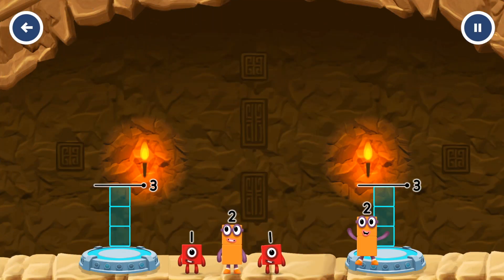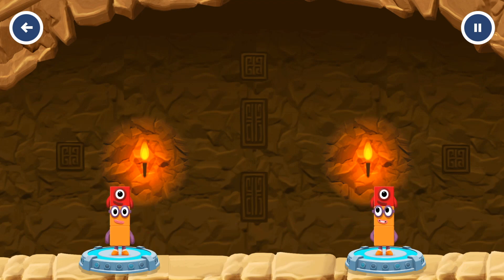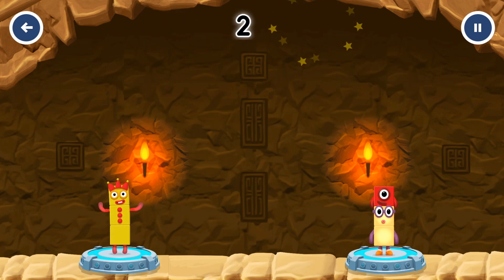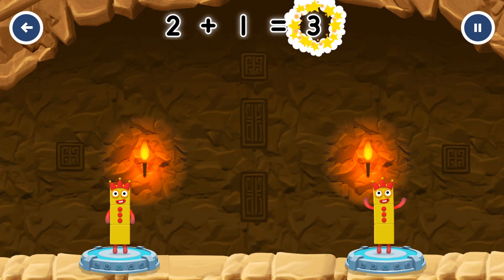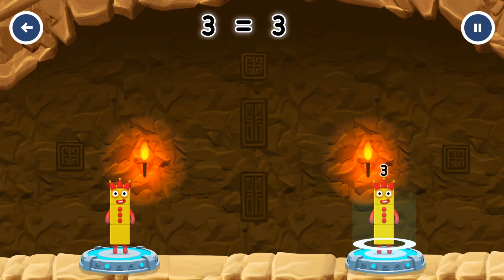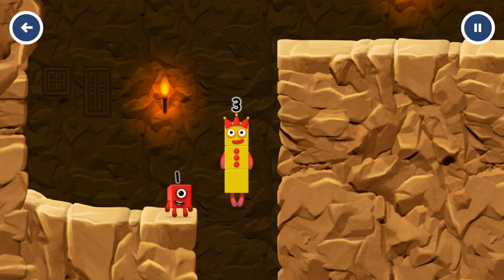Share the number blocks evenly to make 2 groups of 3. 2, 2, 1. You got it! 2 plus 1 equals 3. 2 plus 1 equals 3. 3! Yes!